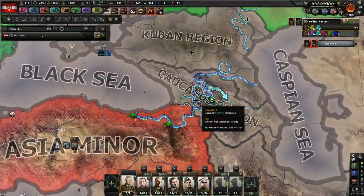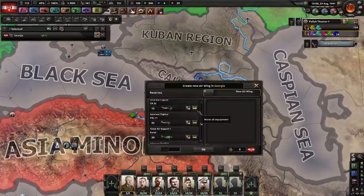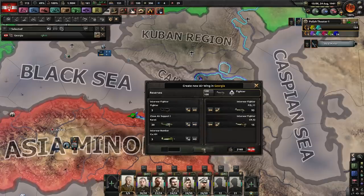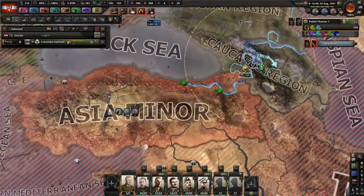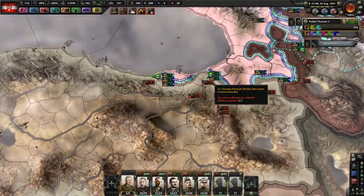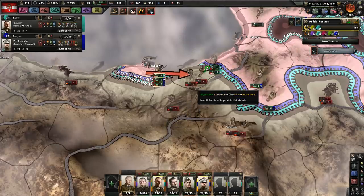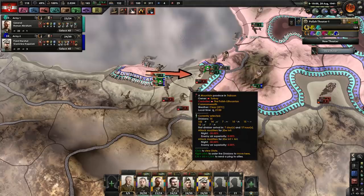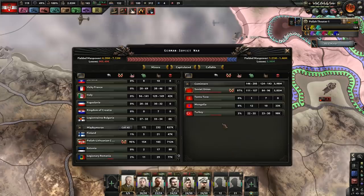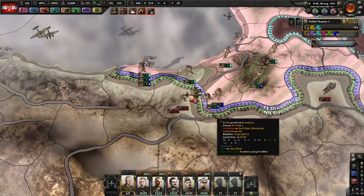We have some planes available, we should probably go ahead and use them. I'll just take some fighters and tell them to do Air Superiority in Asia Minor and try to contest that a little bit. Turkey's now fighting back pretty hard. I don't think they count as a major in this war. So once the Soviet Union capitulates, Turkey's gone too, which means we actually don't really have to fight over here at all.